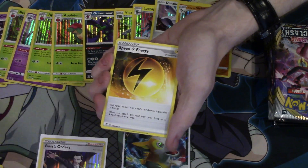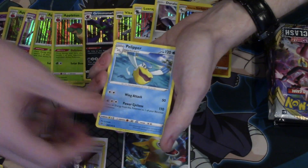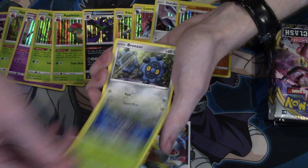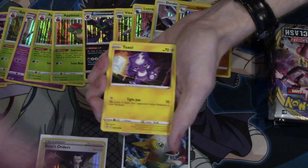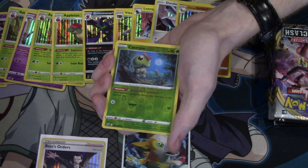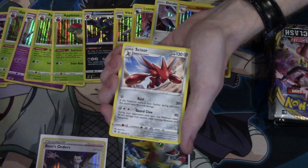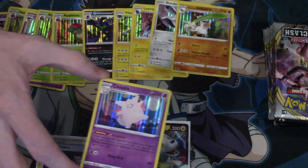Beware. Speed Lightning Energy. Pelipper, Nosepass, Wingull, Phantump, Bronzor, Toxel, Reverse Foil Caterpie — love that. Scizor and a Foil Clefable.